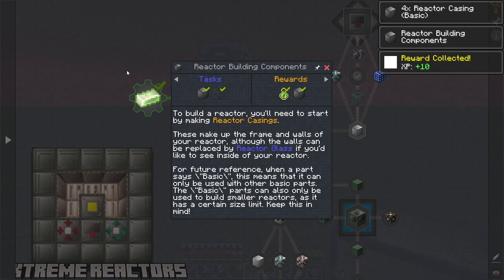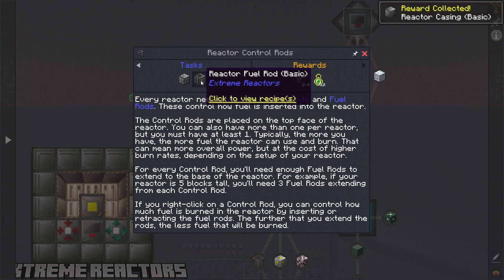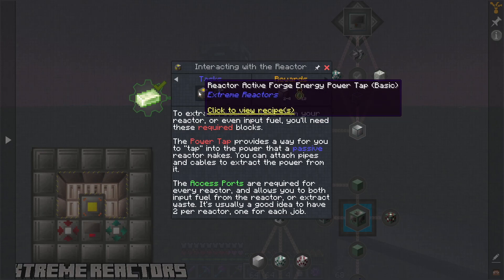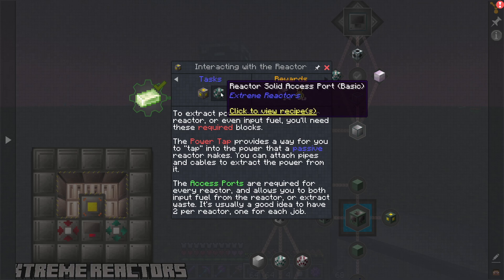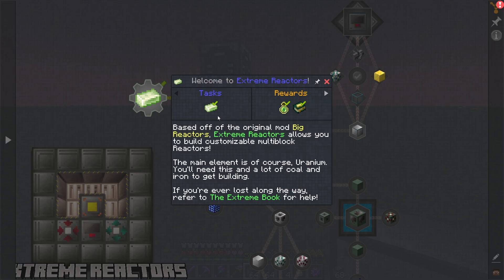Here's where it talks about all the different components to the Reactor. We need to have a control rod and the fuel rod. We have to have a Reactor Controller, and we have to have interfaces — basically a way to tap the energy in and out, as well as getting the physical solid resources into the reactor that it's actually going to be burning, because it actually burns uranium as well.